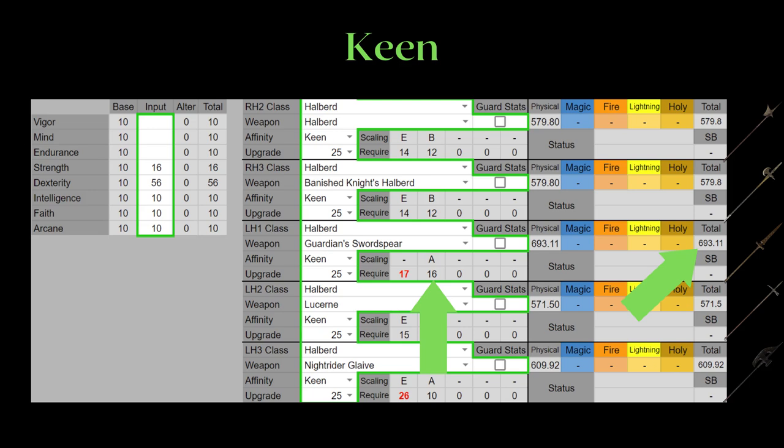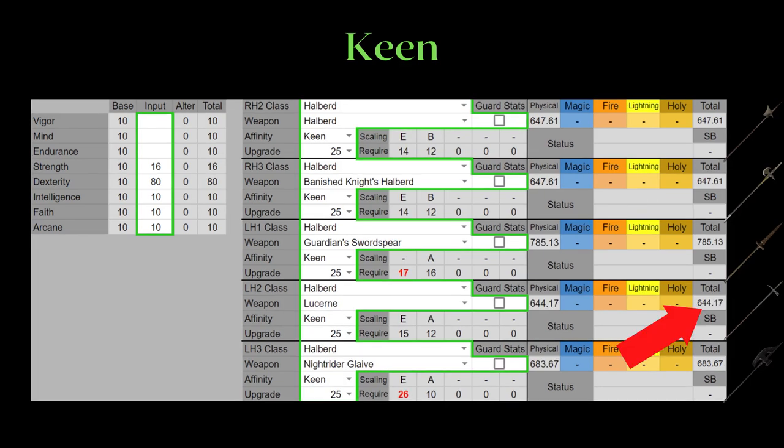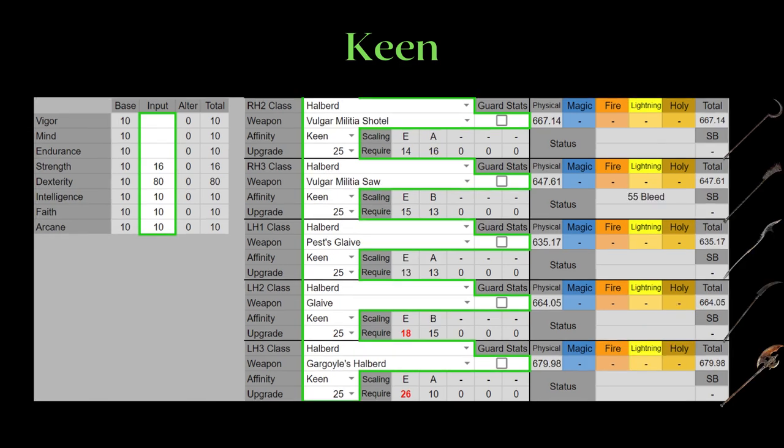The real surprising thing on this page is the Guardian Sword Spear's ridiculously high AR on Keen. Don't get misled by its A rating in Dexterity — even though it isn't S scaling, this thing has nearly 700 AR at 56 Dexterity, completely overshadowing every other Halberd. Keen is an exceptional option for the Sword Spear and definitely my recommended infusion if you're playing this weapon. I want to point out that the Lucerne scales better here but has overall really low AR, and if you want the heavy moveset of Knight Rider in a Dexterity build, I don't really suggest it either — it is quite short and has overall low AR.